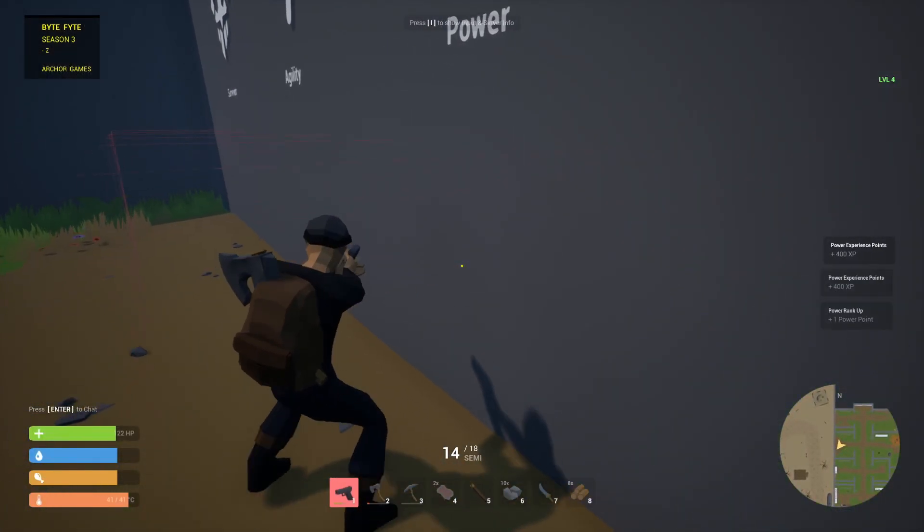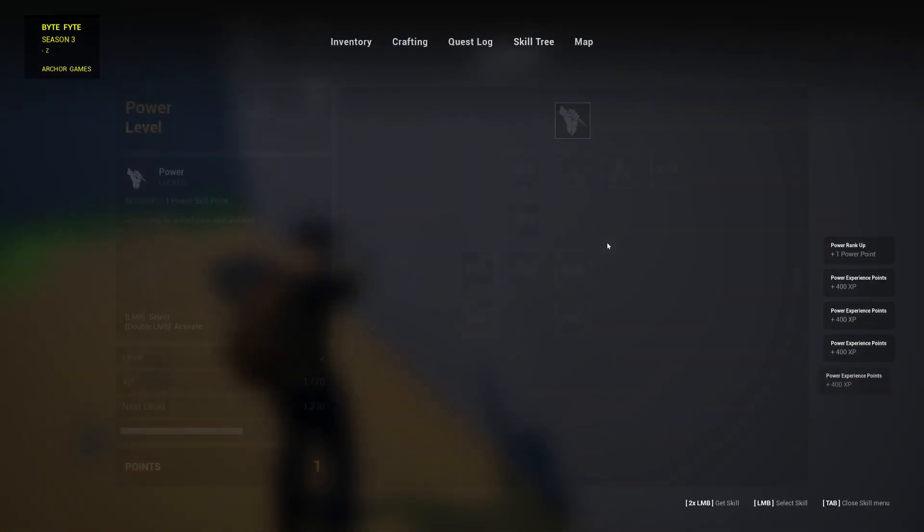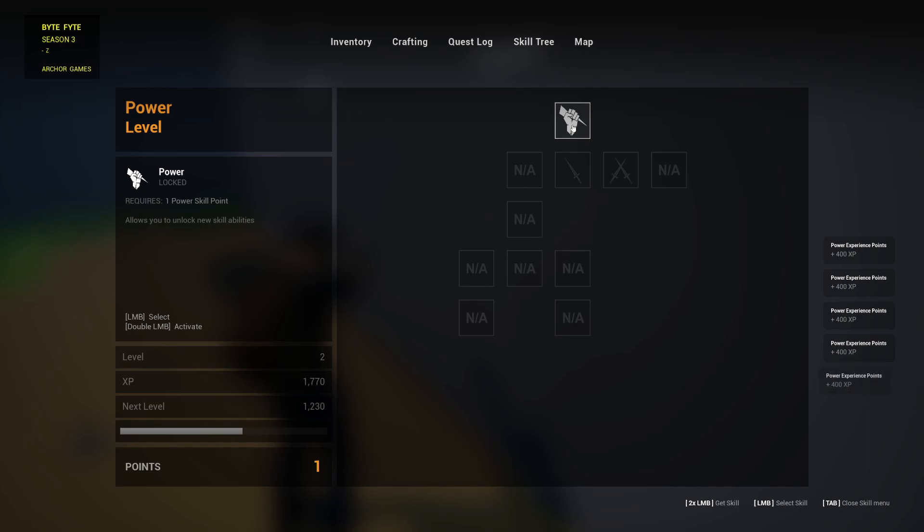So if I stayed in here it would just keep on giving me XP. Now we ranked up, so now we go to power — we get our first point and it allows you to unlock new abilities. You click it, click get skill — it's two clicks and you get a pick. And okay, I got it.